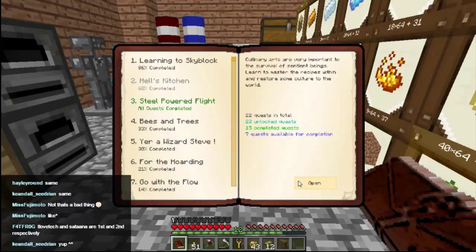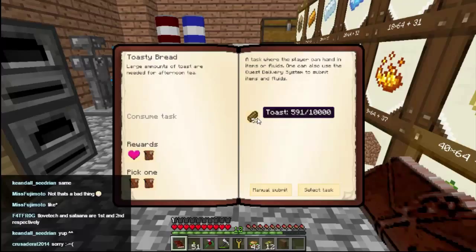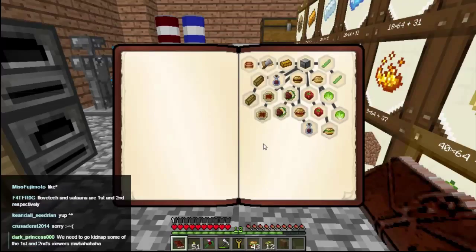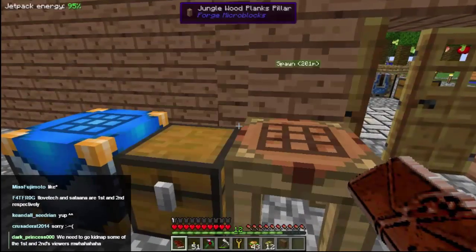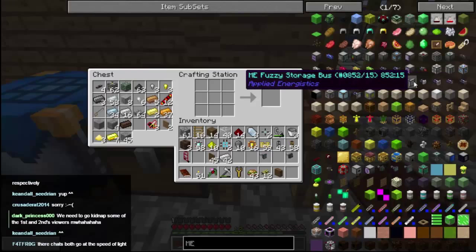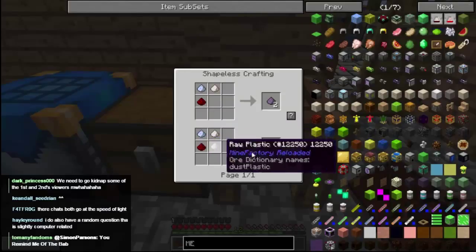Hell's Kitchen I think. Now 41, so we're over 20,000 lettuce, and our toast is 591 of 10,000 — that's going to take a little while, isn't it? I might have to devote a few more fields to it. All right, so we were making ME cables, weren't we? Making fluix dust — what do we need for that? We need raw plastic. It's coarse dust, okay, we can make all this stuff.